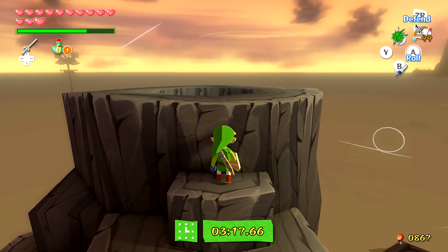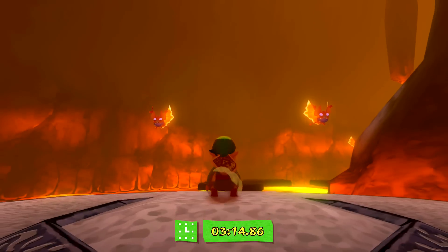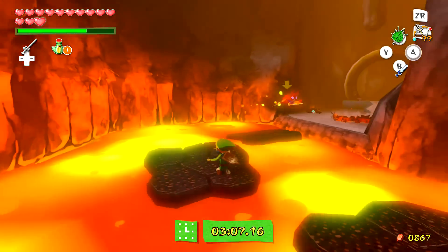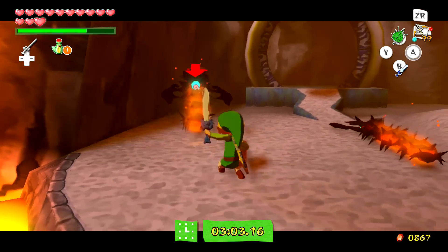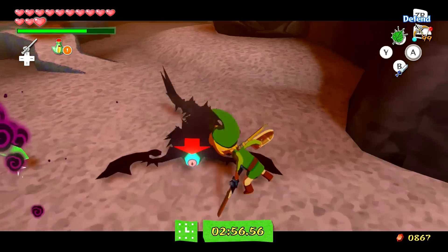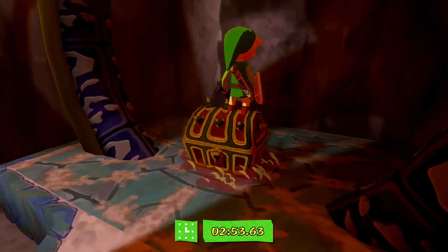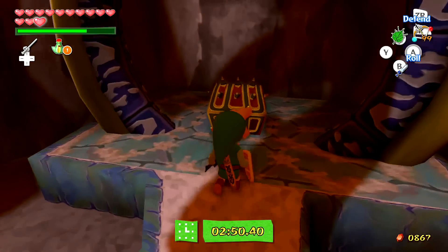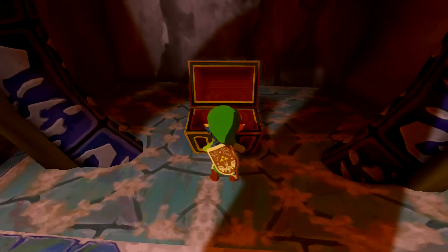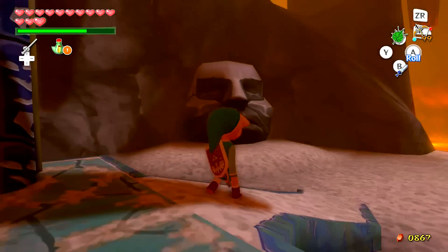We've got pirates trying to shoot bombs at us but we're going to ignore them and jump down into the mountain. Inside it's all lava — fiery, of course, because it's inside the mountain. Just jump from rock slab to rock slab and fight the two enemies. The easiest way to kill them is with the finishing blow or the parry attack as they call it in this game. Once you kill them the chest appears.